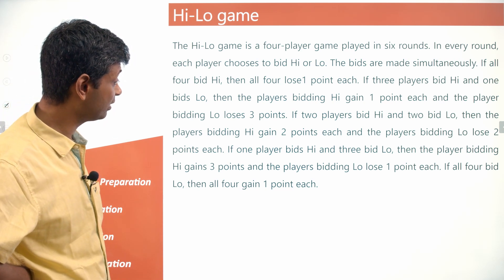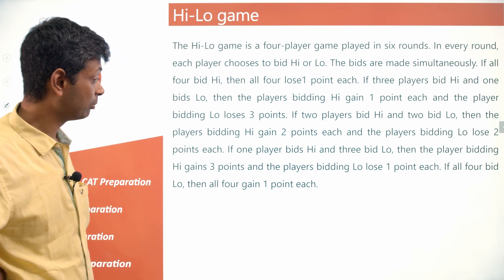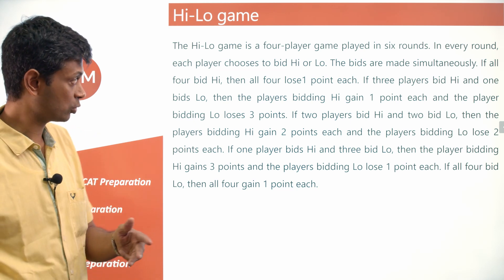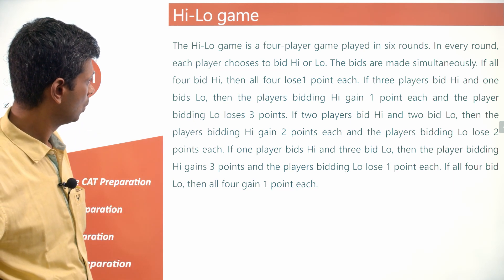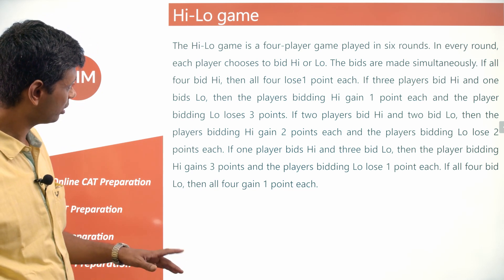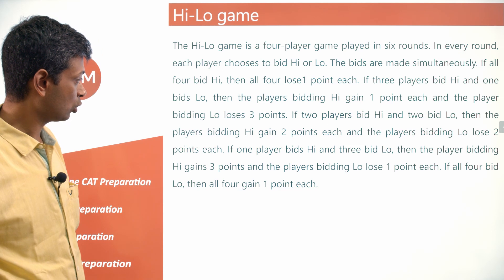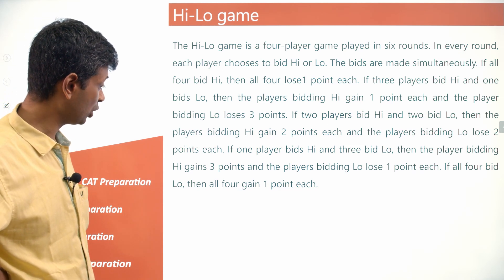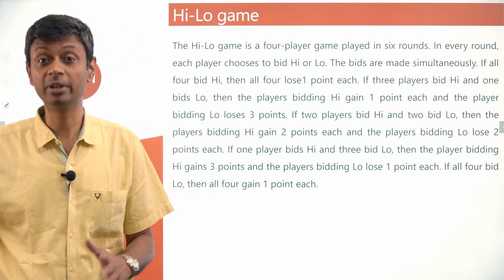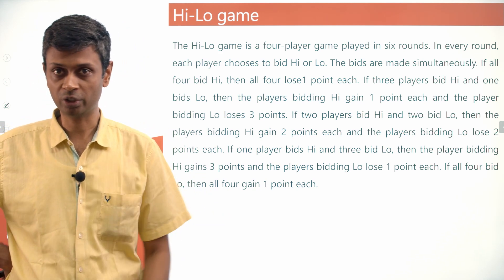If one player bids high and three bid low, the player bidding high gets three points and the players bidding low lose one point each: +3, -1, -1, -1. And if all four bid low, all four gain one point each. So bidding low is good for everybody; if everybody bids high, everybody stands to lose.